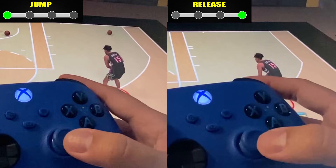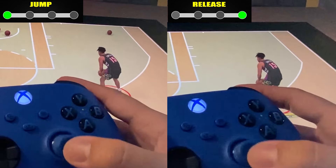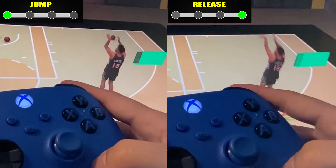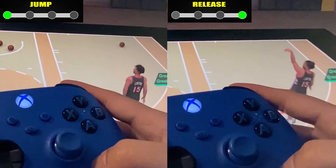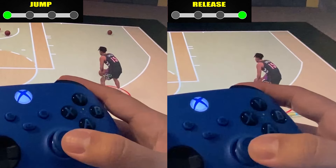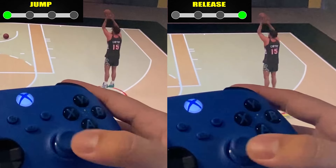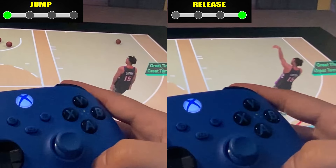For the first test, I started the shot at the same time, moved the right stick from bottom to the top at the same time, and released the sticks at the same time — and they both greened. That's jump and release, both ends, and no difference. This is a good sign that it doesn't affect it, but just to be sure, let's have a couple more tests.